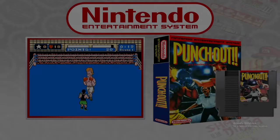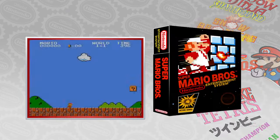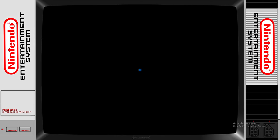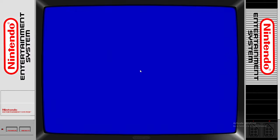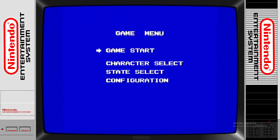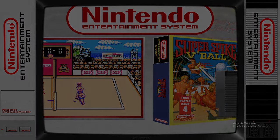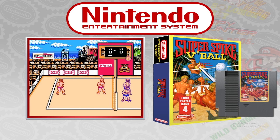Let's do one more game. Snow Bros, Spy Hunter, Super Spike V'Ball — let's try this one. It's got a nice 3D plane on it, it might look really cool. Oh, I think I accidentally exited out. Let me reload it, sorry.